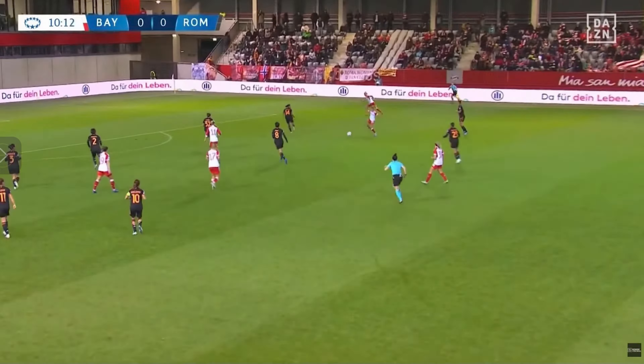Moving on to the 35th minute — Bayern setting up into their 2-3 shape versus that 4-1-4-1, with again the two wide centre midfielders Gugliano and Fiersinger looking to push out and support Giacinti, with Bayern exploiting that space immediately. Given Bayern's forwards being narrow and central, they occupy so many Roma players. Because Roma are trying to play a high line and put pressure at this point, it created opportunities for the likes of Dahlmann to run in behind for defenders, with clipped-through balls. However, these were really ineffective.